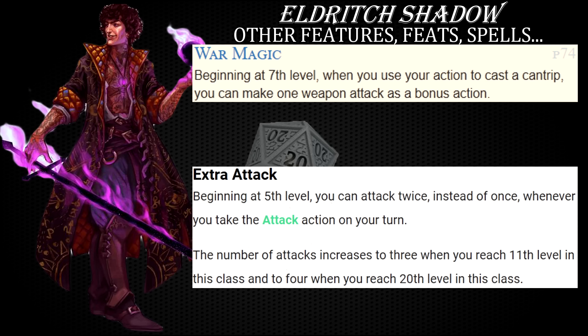Of course, once you hit level 11 and your extra attack feature gives you three attacks every time you use the attack action, it is always usually better to just swing your Shadow Blade three times instead of casting cantrip spells and doing all of that with your bonus action.